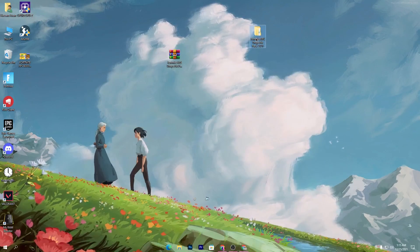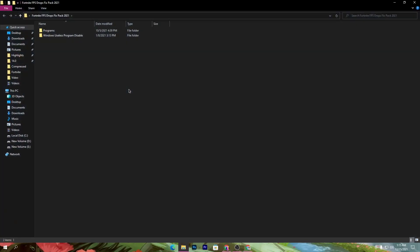Drag this folder onto your desktop and open it. This folder includes software and Windows useless program disable registry files and commands, which help you increase the performance of your Windows — which will directly impact your gaming performance.